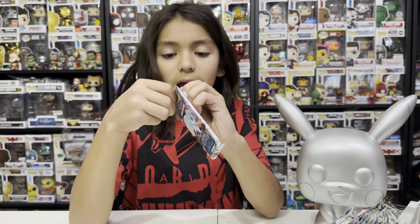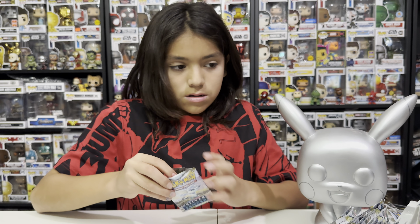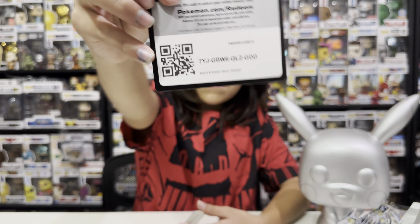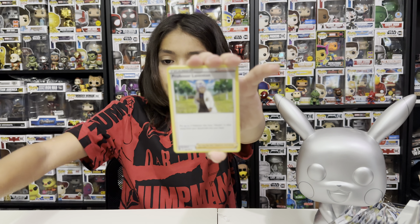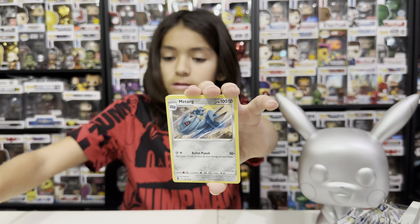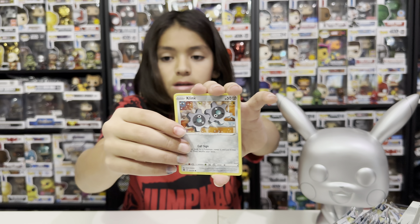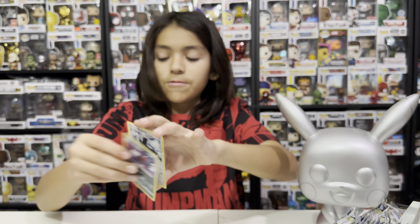Pack fourteen — steel type: Professor Lavender, Drake Metang, Pikachu, Growlithe, Clink, Wilmer, reverse hollow Hunchkrow, and Suicune's Bravery. We have three more packs on this side.